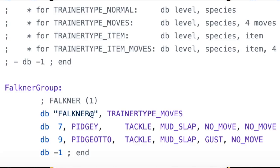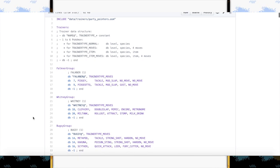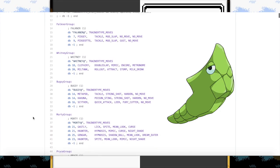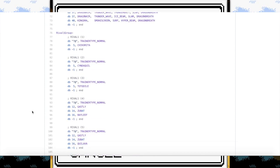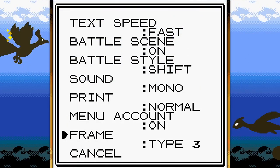We can see Falkner, the Flying-type gym leader — what a throwback. Then we have Whitney, the Normal-type gym leader, and Bugsy — there was a Bug-type gym! I don't remember this at all. Scrolling down further, we get to the rival group section, which shows the Pokémon your rival picks based on your starter — because he always has to get one up on you.